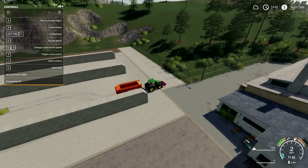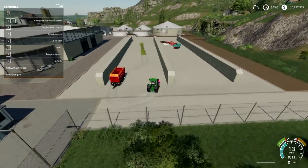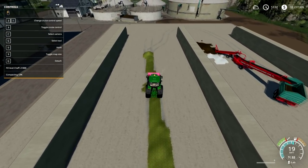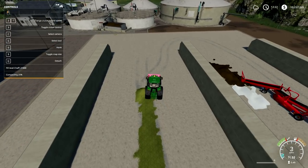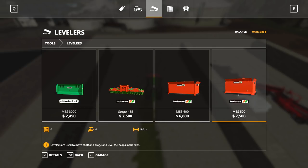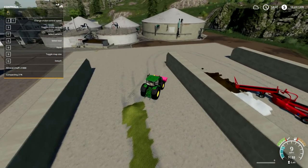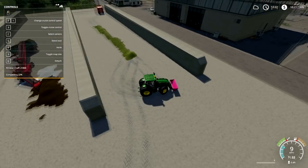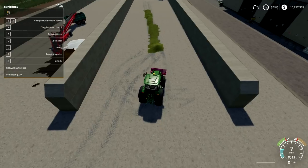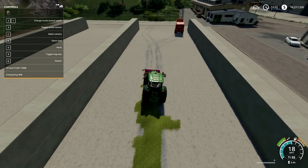Once it's in there you'll see a compacting level, so you just drive over it and really compact it down. They have levelers you're supposed to use to move it around and compact it, but I always had trouble with those so I just drive over it. If you make it super high and lumpy it gets really difficult to run over. The more you have in the bunker, the more time compacting takes.